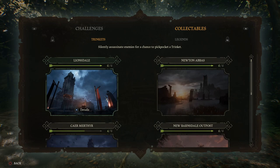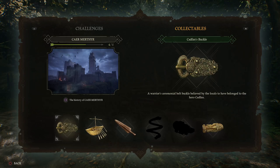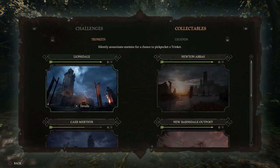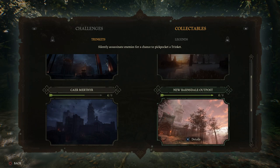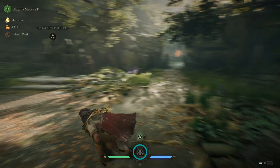Now I'm going to talk about the trinkets — how on earth do you get all these trinkets? For me, on Lionsdale I've already collected them all, same as Newtown and Abbas. I got four out of six on one map, and six out of six on New Barnesdale Outpost. And then I've only got one out of six on Gideon's Rest.